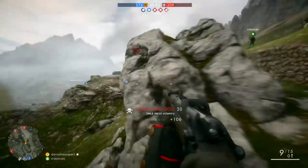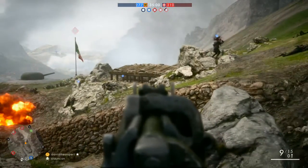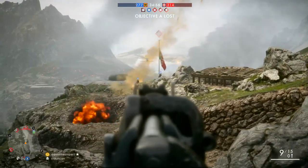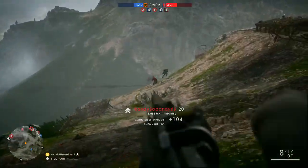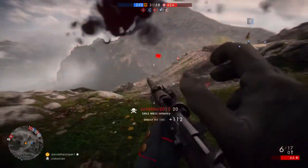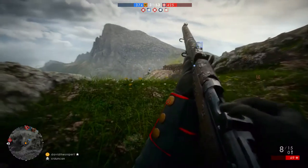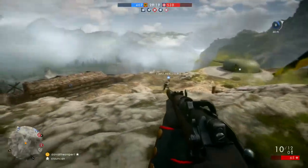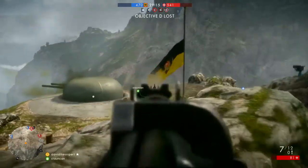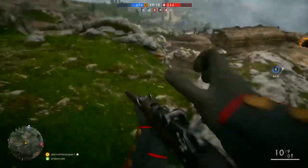Tip number two: when in a bomber plane, you can use the camera to take a picture and it will let you and all your teammates know where all the enemies are within that picture. If you're flying the bomber plane, it's R3 for PlayStation and R3 for Xbox as well. Click into the camera view, take a picture of what's below, and right after it flashes you'll be able to see on the mini-map all the enemies captured by the camera.